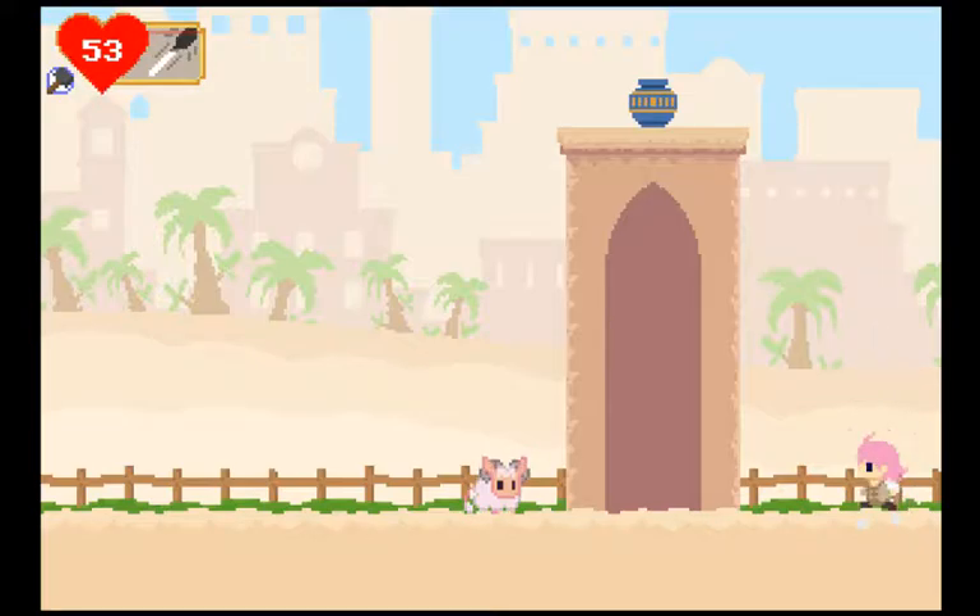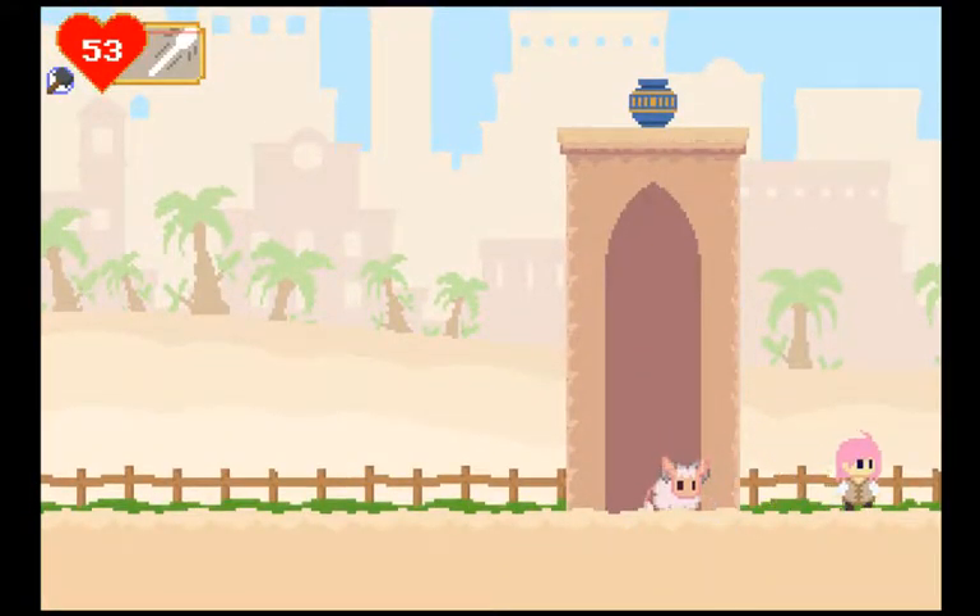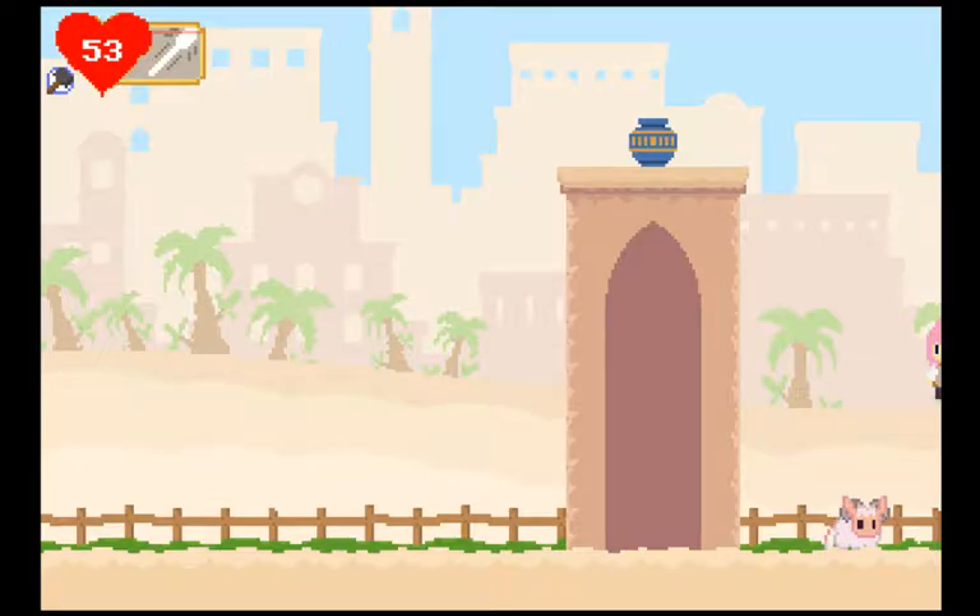First off, I want to show how you can get the Moonstone in that pot up there without using a stamina boost. So first off, you want to throw a Javelin to the right. And then even though it's out of bounds, you can still stand on it. And from there you want to use the Slingshot to hit that pot. Like if you're off screen and you try to fire the Slingshot at a certain angle, the round won't show up.